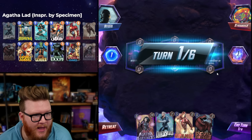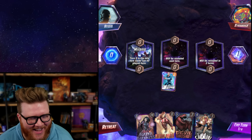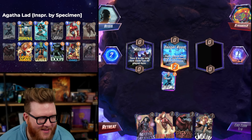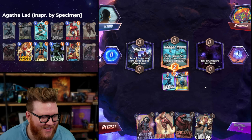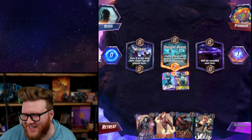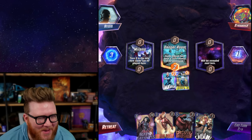I've played maybe ten Quicksilver games in my entire life — I took him out of my early decks almost immediately. This is one of my first big forays into Domino too, honestly the first time I've played both of these. We have an almost 70% win rate with this deck — it's three games, but we're gonna take it. We're at 67%, which I'm rounding up to 70. Deal with it.